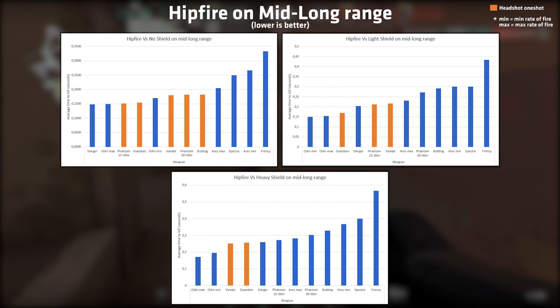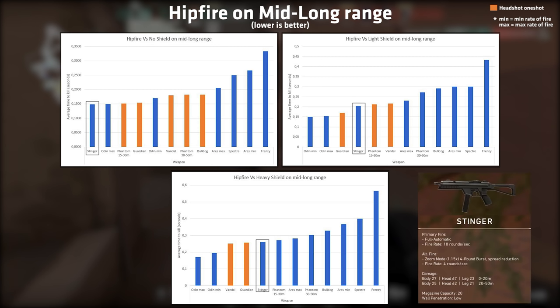Next we're going to look at mid to long range while hipfiring. Here the Stinger SMG absolutely destroys unarmored targets and even performs great against armored targets. But you likely won't land a perfect six body shot volley at 50 meters, so again, this is where the numbers are very theoretical.